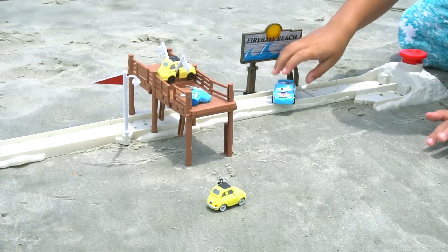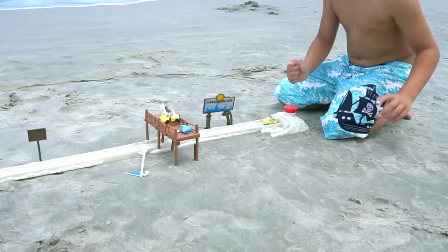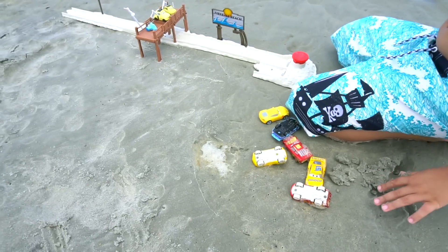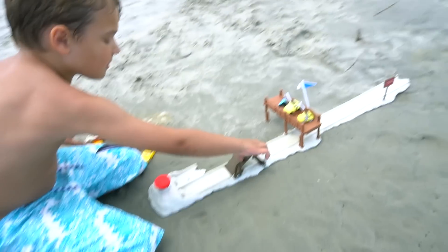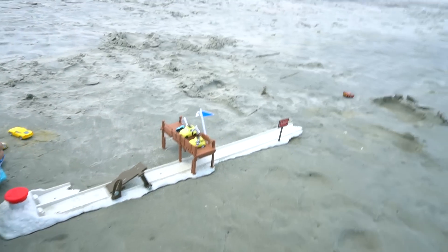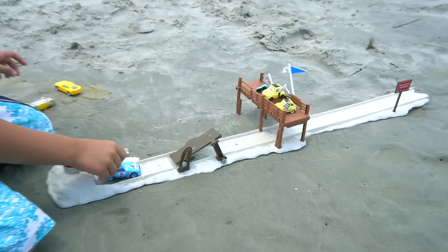Launch Cal Weathers. Try it again. Oh, you're going to launch Luigi. Okay, let's launch him now. Let's set it up the launcher way. Okay, we want to jump him all the way over Fireball Beach, over the boardwalk. Alright, here we go. Launch him hard. Woo-hoo! He jumped all the way over there!